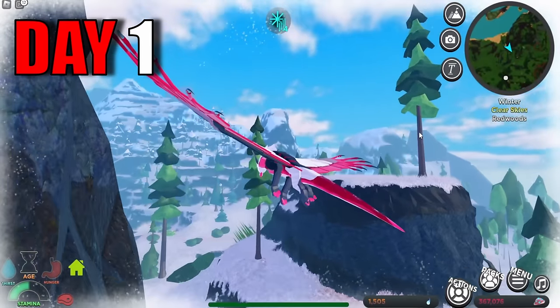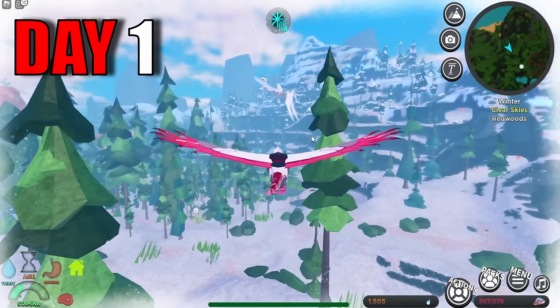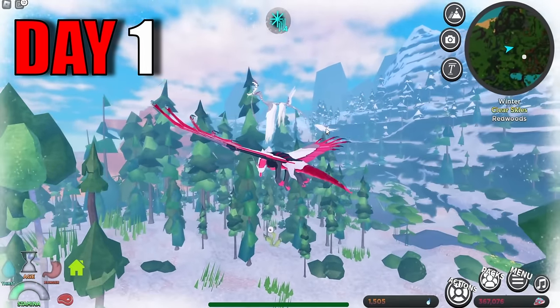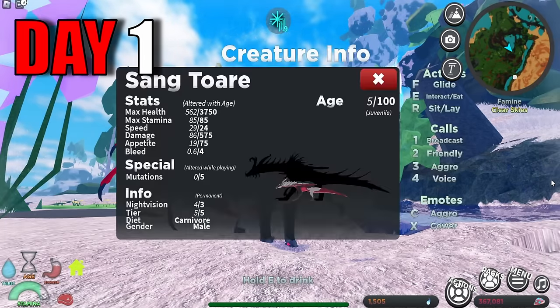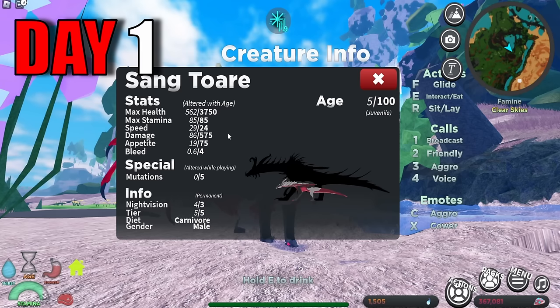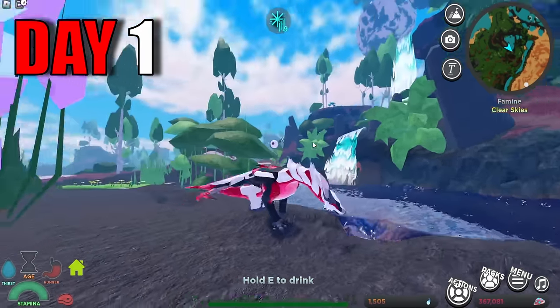While flying around, I noticed that there was another creature in the distance — it was the Arcalium. Arcaliums are very, very angelic and very, very cool. Right now I'm only 5 out of 100, so we are pretty weak. We only do 86 damage, but hopefully we get stronger.